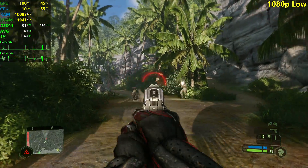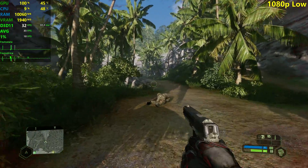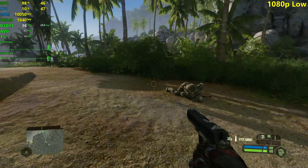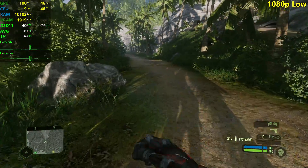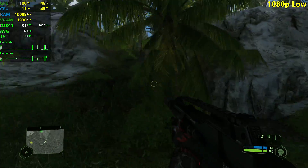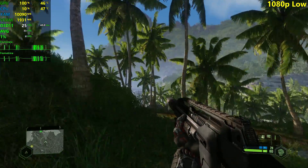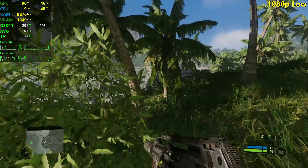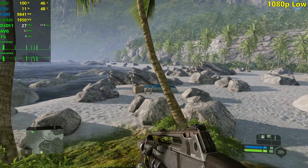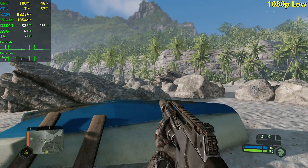I expected a little better from the 1030 because the GTX 750 Ti did much better here — in the upper 40s on average. But the 1030 is about 20% worse than the 750 Ti, so 30 FPS is expected. As long as it doesn't drop below 30 it'd be playable, but it does drop, so I don't recommend 1080p with the 1030 in basically any demanding game.